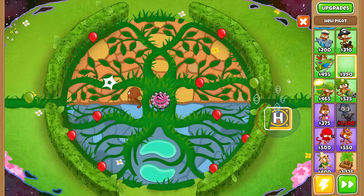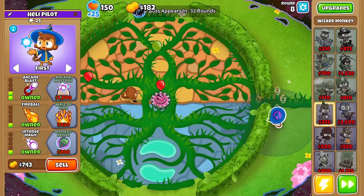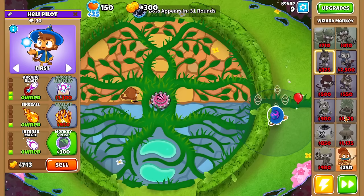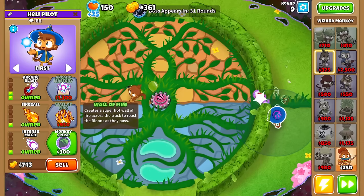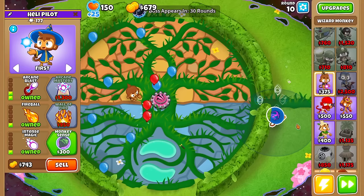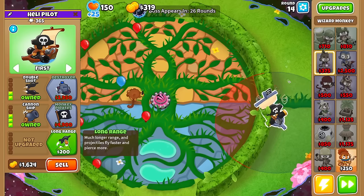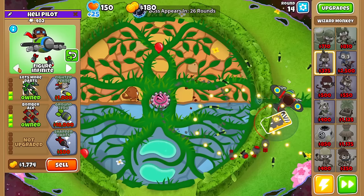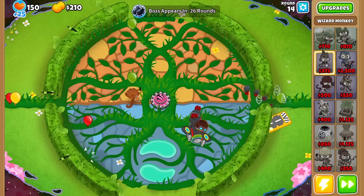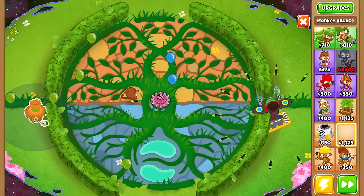Based on how Random Towers went for bosses last time, farms are a must. I'm going to drop a Heli Pilot and gamble that it turns into a farm. Nope. Just to reiterate how this mod works — it randomizes towers to within 20% of the cost of the tower you're upgrading to, either above or below, just to make it balanced. That's why I went for a 1k Heli Pilot drop, so there's a chance I could get the 0-0-0 farm.